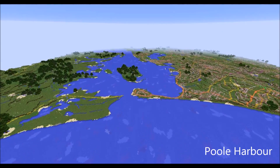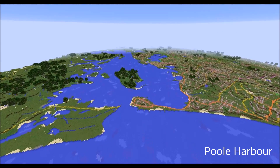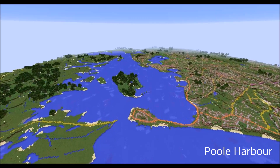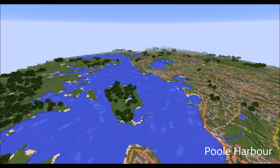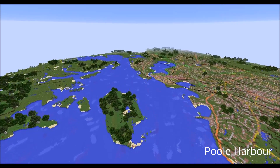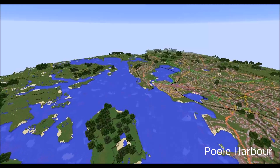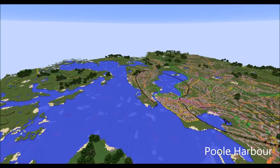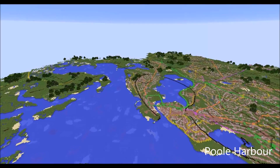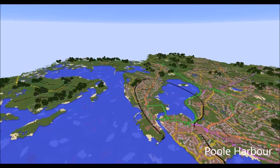The map is 18,000 blocks across by 52,000 blocks high and is scaled so that 25 meters in the real world corresponds to one block within the game world. It is so large that it would take 1 hour and 10 minutes to fly from the Isle of Scilly off of Cornwall to the Shetland Islands north of Scotland.